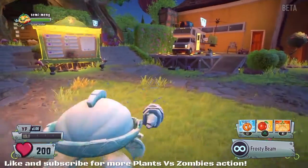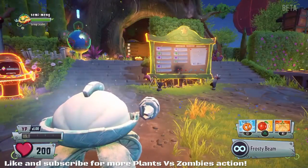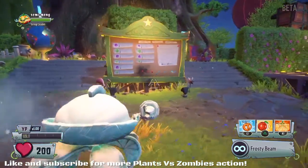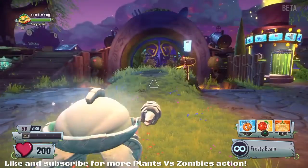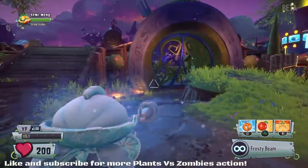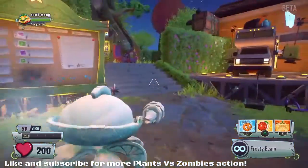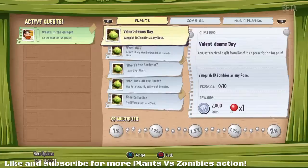Welcome back to some more Plants vs Zombies Garden Warfare 2 Beta action. If you're enjoying the videos we've been putting up so far, be sure to leave a like down below. In the previous video, we checked out the zombie quest and jumped into the backyard battleground to try that out. But we've got to try this out on the plant side as well, in a separate video, so be sure to check out the zombie version.